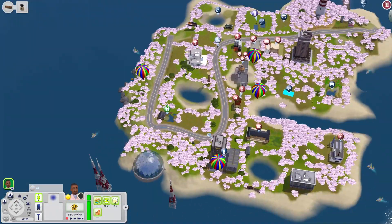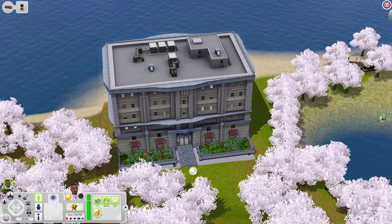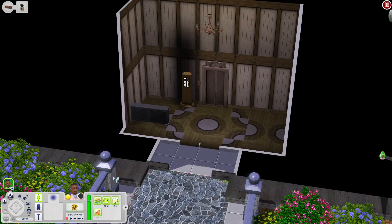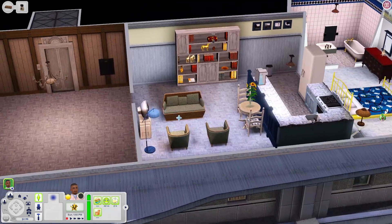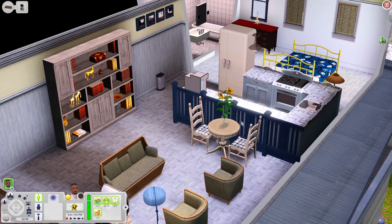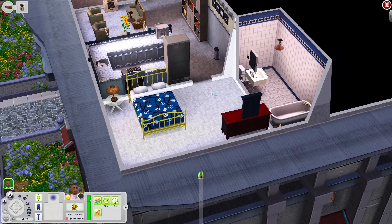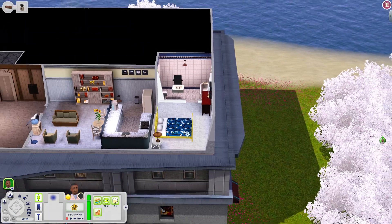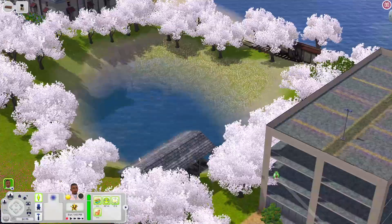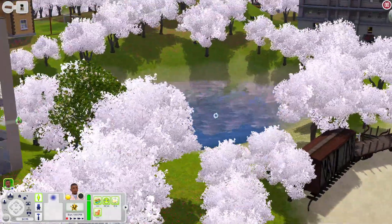Over here is an apartment lot. Coming in there's a little lobby, and scrolling up you have a nice apartment with a living room, a kitchen with a coffee machine, a bedroom, and a bathroom — a one-bedroom apartment but it looks really nice. Just outside the apartment there's a lovely fishing area where your Sims can fish or swim.